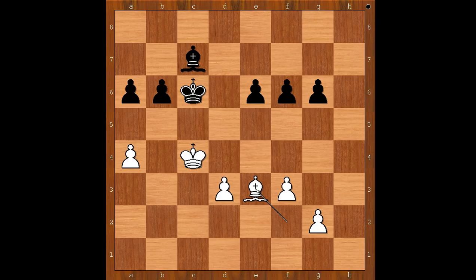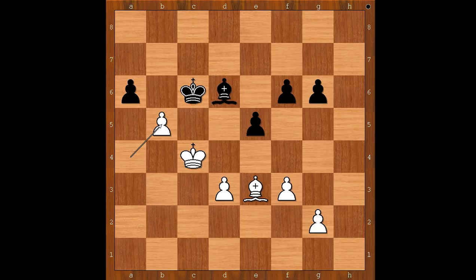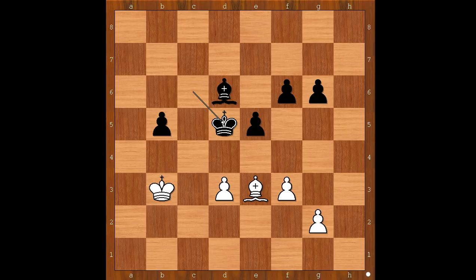Bishop to f2, f6, bishop to e3, bishop to d6. Bishop to d4, e5, bishop to e3, and now b5 — creating a passed pawn. a takes on b5 check, a takes on b5, f5 check, king to b3, king to d5. And black king is now better placed than white king.